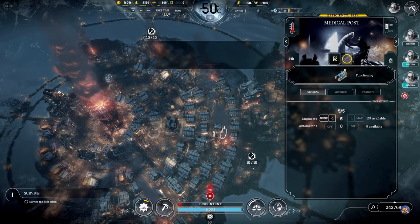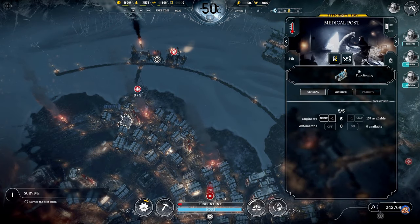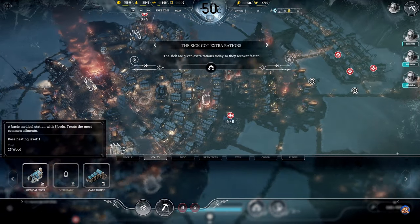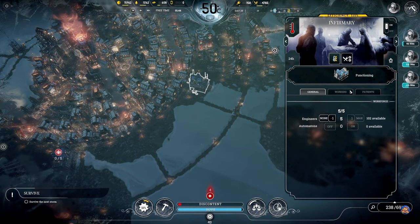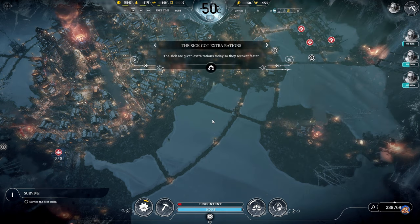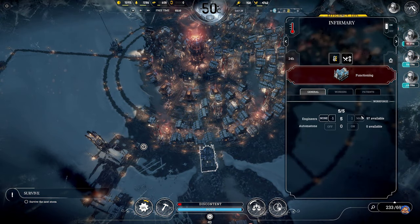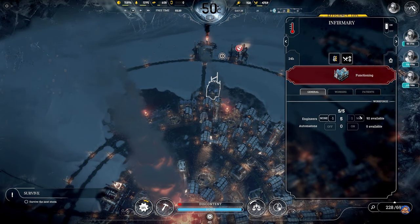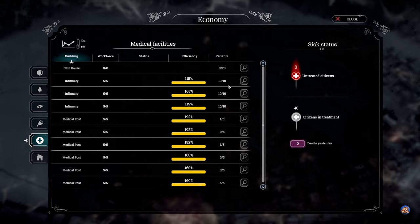One here, one here, and one over here. I don't think I forgot any. Let's put engineers in here and give them extra rations to be warm enough. Now we have room for 10, 20, 30, 40, 50, 60 - yeah, 60 people in medical facilities. That will help.